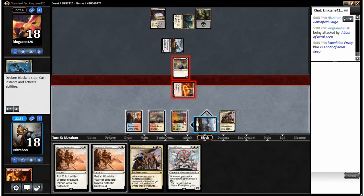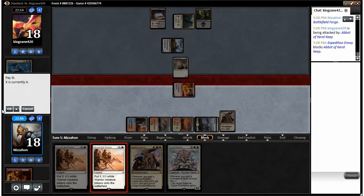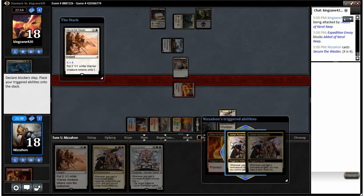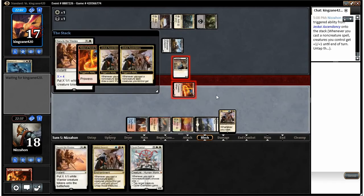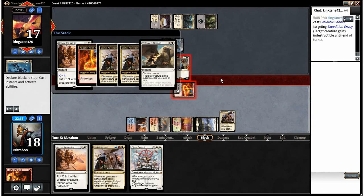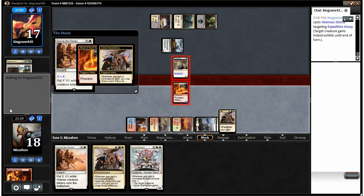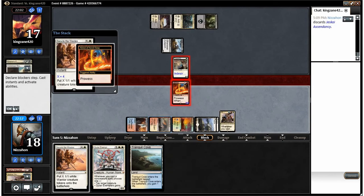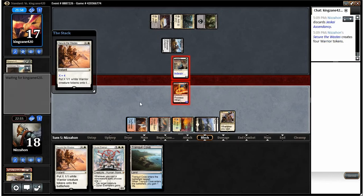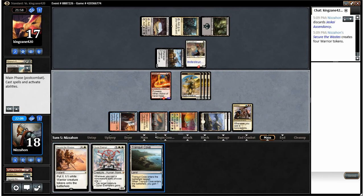We're gonna use Secure the Wastes now, which will let us kill his creature, untap our Abbot, and put four Warriors into play. We get to draw a card and discard a card. Oh, he's making his creature indestructible — that I'm really okay with. If he'd waited, he actually could've killed our Abbot because it'll be up to a 4/4 eventually. We're gonna use the drawing ability. Having two Jeskai Ascendancies isn't bad per se, but taking a turn off from being aggressive is annoying. We have a bunch of guys in play helping us go wide, and I kept the land because we have Secure the Wastes.